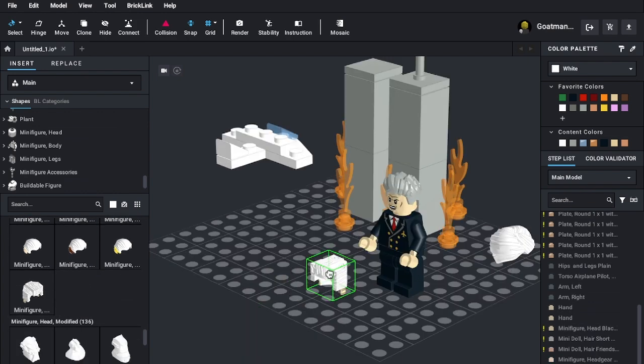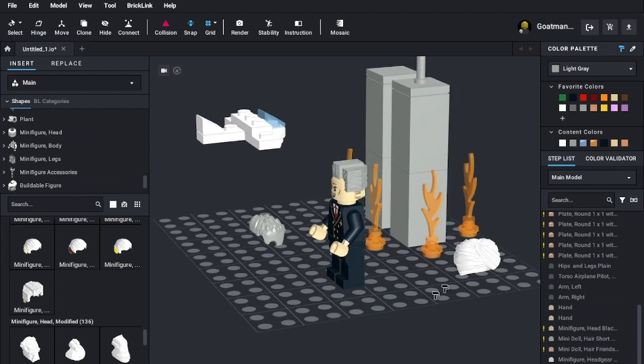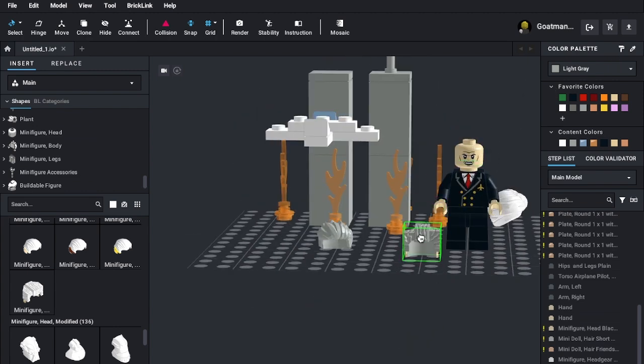Oh hey, look — I found President Business hair! You want me to give George Bush the President Business hair? Sure. Look at him — brown hair actually went around looking like that. It's uncanny. If you showed me a picture of this and said it was George Bush, I'd believe you.